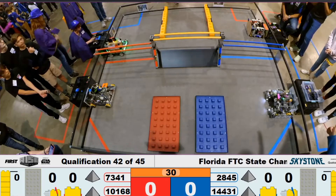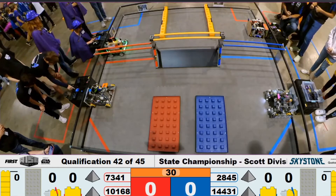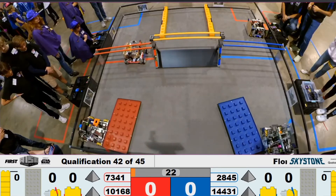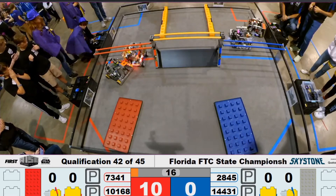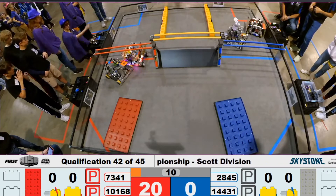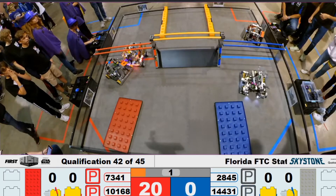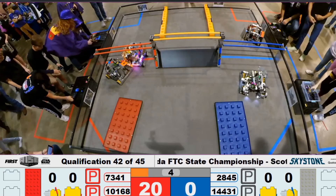All right, refs are you ready, drivers are you ready? Looks like the score keeper's ready, so we will begin. In three, two, one, go! Quickly moving those foundations on with alliances, except 14431 doesn't quite get it into the build site. Red alliance has moved the foundation into the build site and it looks like two robots are underneath the sky bridge. 14431 goes for a stone, doesn't quite get it, but they are now under a sky bridge and they move away from it. That's the end of the autonomous period — pick up your controllers.